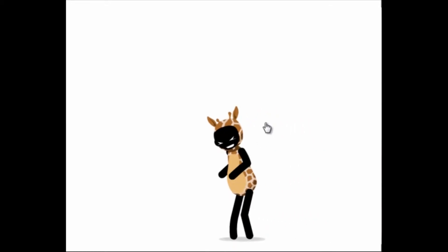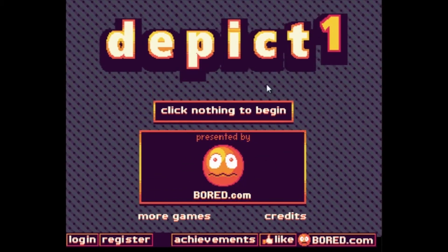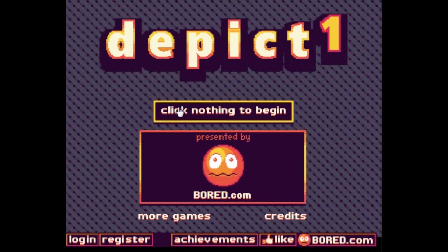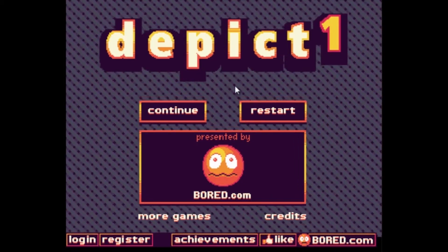I don't get the intro either — it's weird. It's made by Board.com. Basically with this game, everything it tells you to do, you do the opposite of that. So it says here 'click nothing to begin' — well, when you click it, it begins. So I'm just gonna restart here. Another example: it says 'people do not press X, C' — so when I press those two keys, it works.